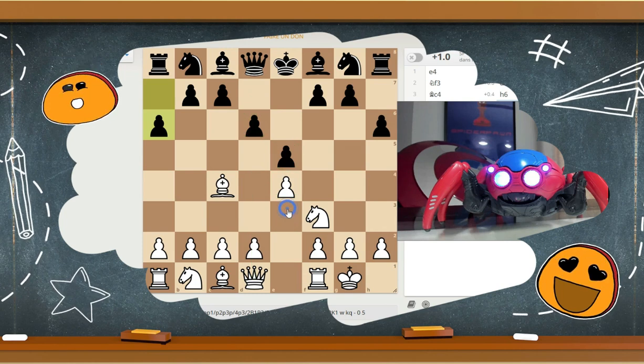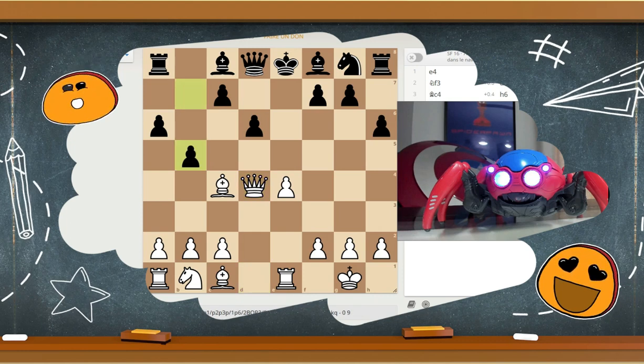It is true, at first the central pieces form a sort of shield for your opponent's king, so you have to make them disappear before you can reach your opponent's king with your pieces. Now the king is in a bad situation.